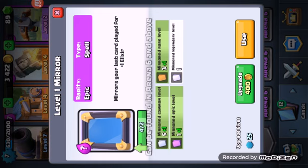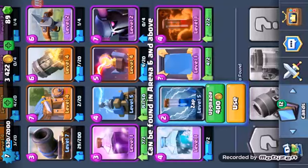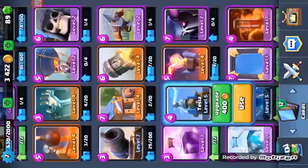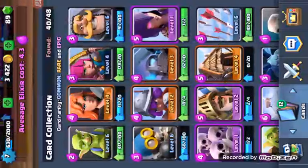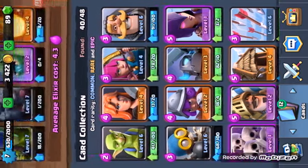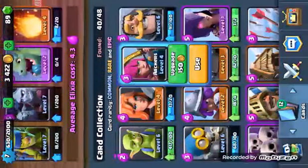We're gonna get the zap — the race bill can be upgraded but I don't use that. Tesla can go up a lot but I hate those. Goblin barrel, arrows, maybe Pekka — I can probably take that to level five. Musketeer I don't use. The goblins though, I can upgrade those a lot.